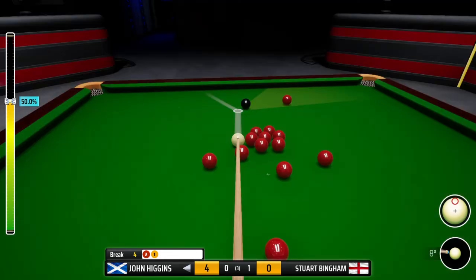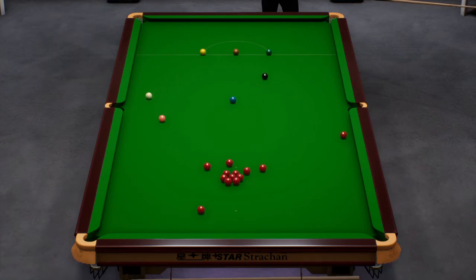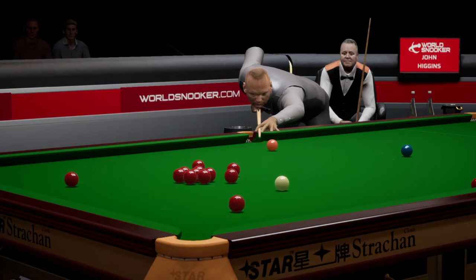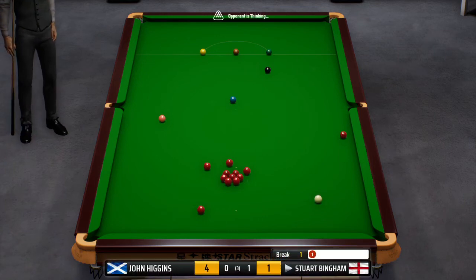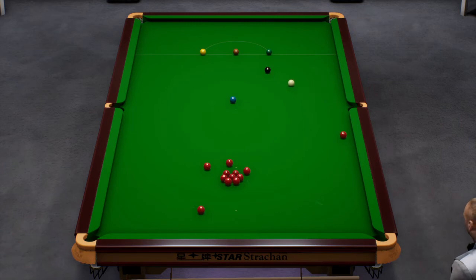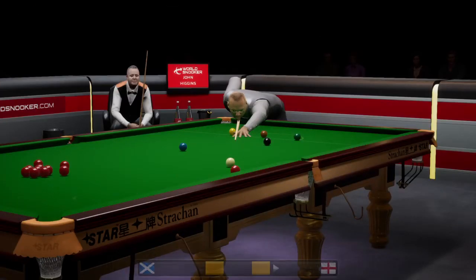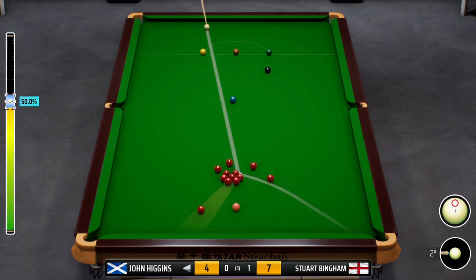Four. That's a shocker. John Higgins four — he's aiming to sink this into the right corner. That's an excellent pot. One. Seven. He's aiming to get the cue ball safe here. That looks very safe to me. Stuart Bingham seven.